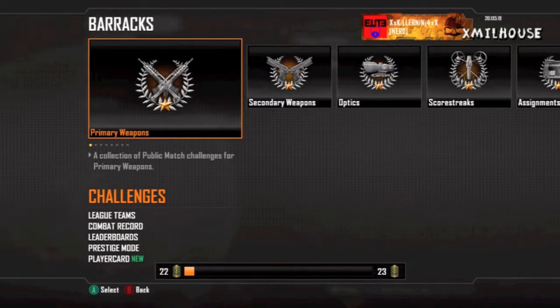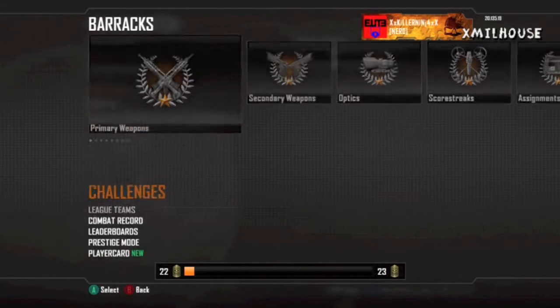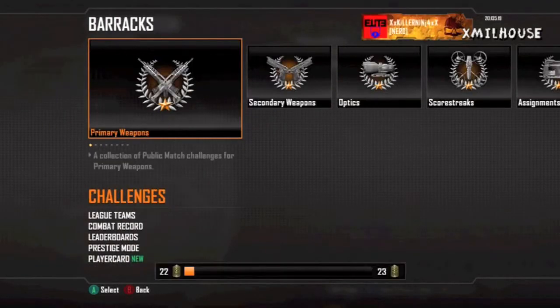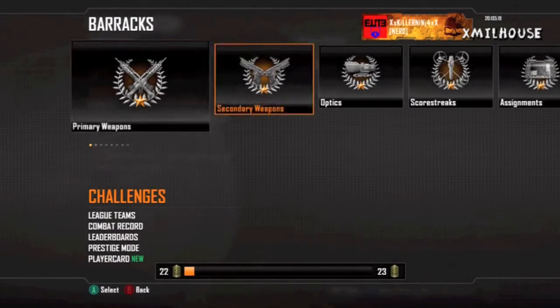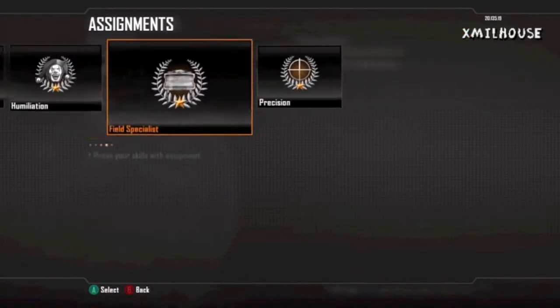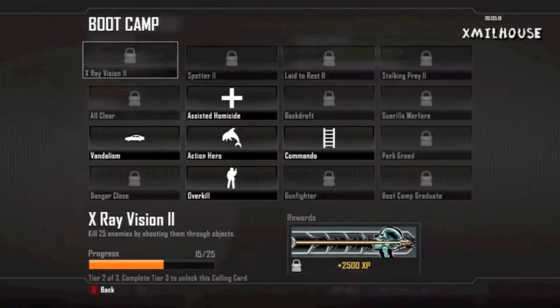Challenges are very important to prestiging and basically all you need to do is make sure you do them. The gun challenges — like the primary gun ones — they basically happen on their own; you can't just go and do them specifically, but they'll complete eventually. The ones I'm more focused on are the ones down here, and you can do most of these and have a lot of fun doing them.